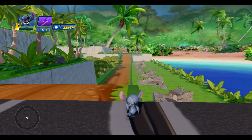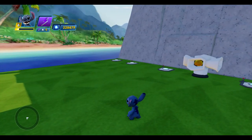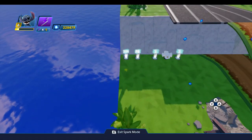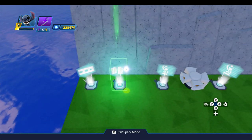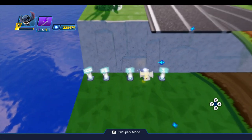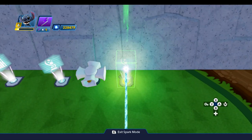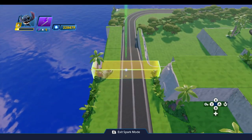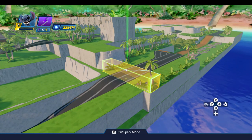To save a little time I've already placed the Creativitoys that I'm going to need. We have a replayer, a logic gate, an effects generator, a sound effects generator, and a second effects generator. I've also placed a trigger area up here at the top of the slope, so when the player crests the hill the bridge will explode.